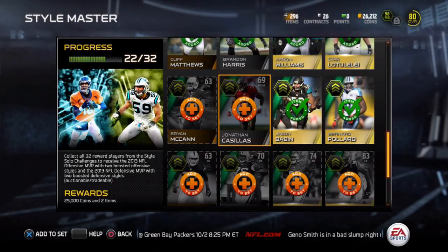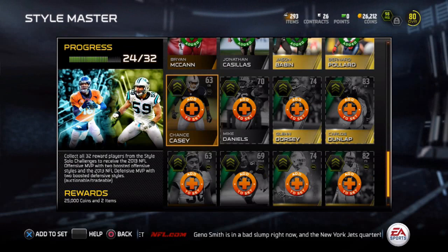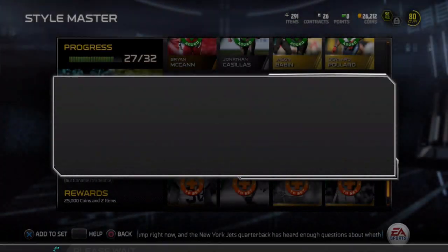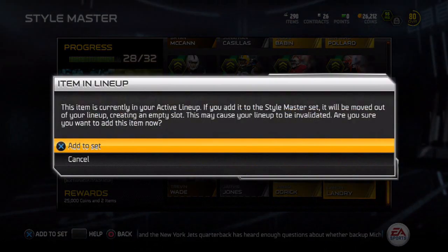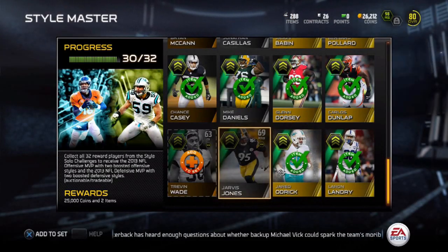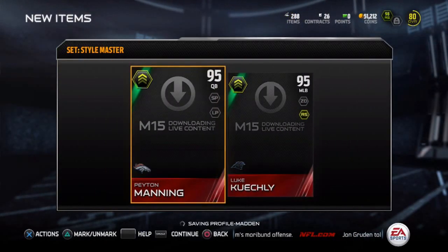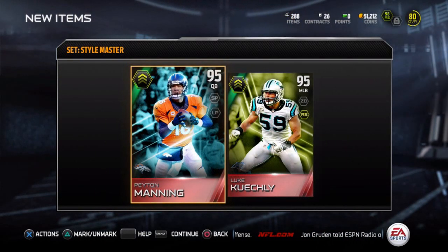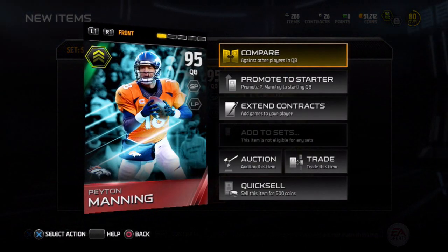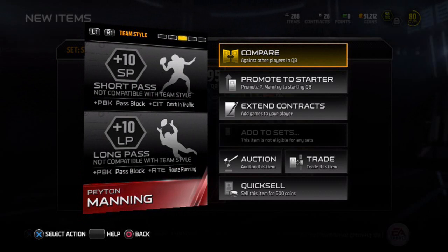That's the strategy I used to complete the Style Master set. The rewards are definitely worth it — the elite Peyton Manning, 95 overall with two style boosts, and the elite Luke Kuechly, 95 overall with two style boosts. Even if you don't want those guys you can auction them off for over a hundred thousand coins. I was thinking about auctioning off Peyton Manning and maybe getting an elite Cam Newton special edition to add more mobility to my quarterback, but the Peyton Manning's accuracy stats are crazy.